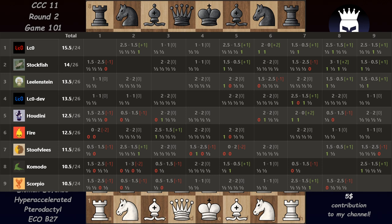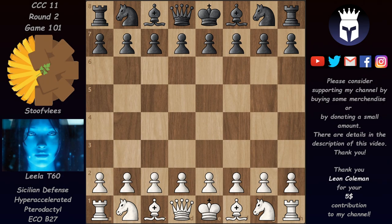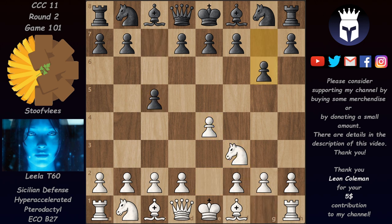So let's see now a game played by T60 against Toflace. This is game 101 and they play the Sicilian with e4, c5, and now after Nf3 we have g6 — the hyper accelerated dragon. It has a very, very cool name.